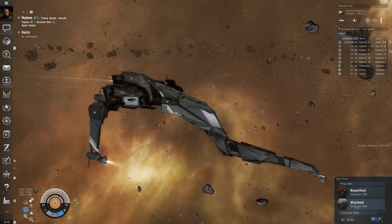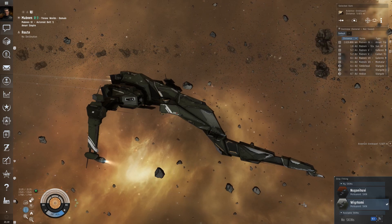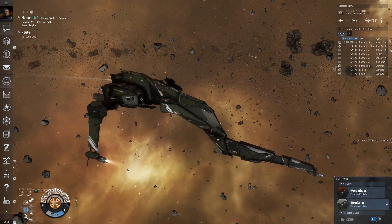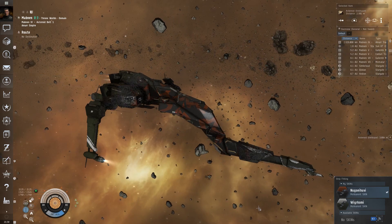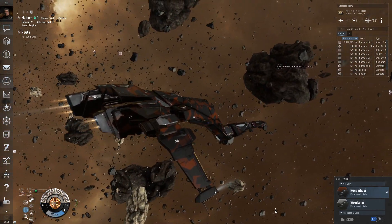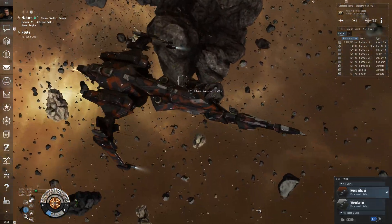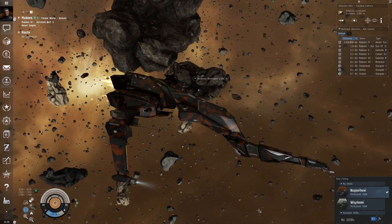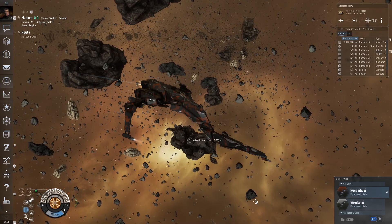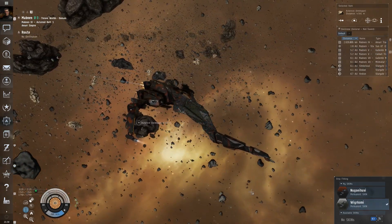To wrap up this episode of EVE Online Spotlight, let's take the Caracal back out to the belt and see its new skins as well. There's the Wirakomi skin — that looks really good. Dark green looks good on that ship. And here's the alternate skin — that looks tough. That looks like a ship ready to go to war. The Klingons would be proud. I don't know how to pronounce that corporation name — Nugoi Hoovee? Anyway, their ships look good. I think they've done a good job on these skins and they look beautiful on this hull.